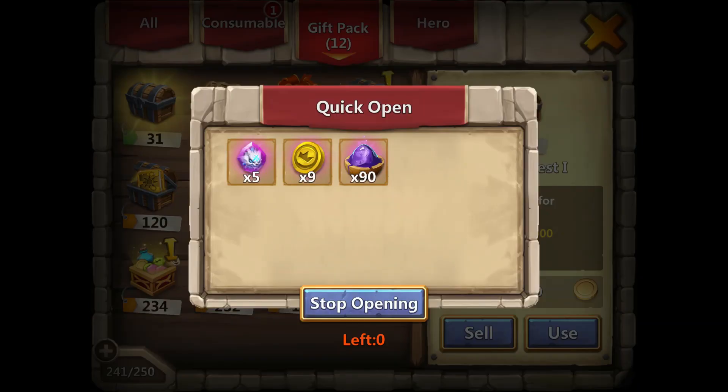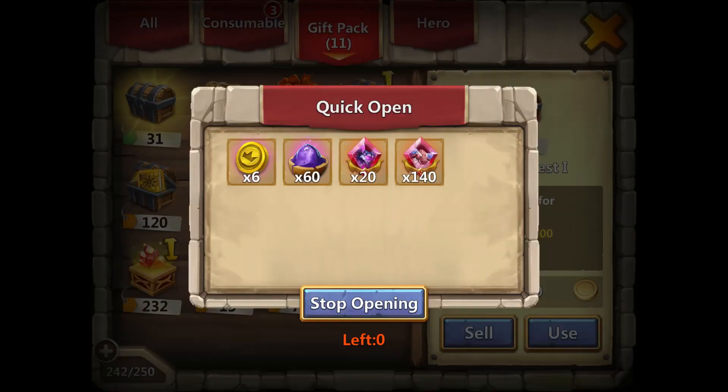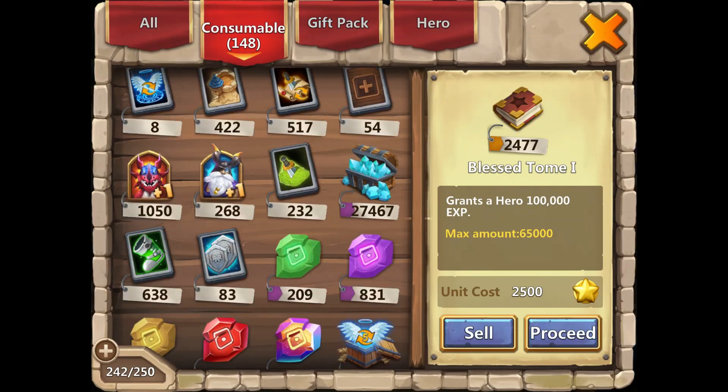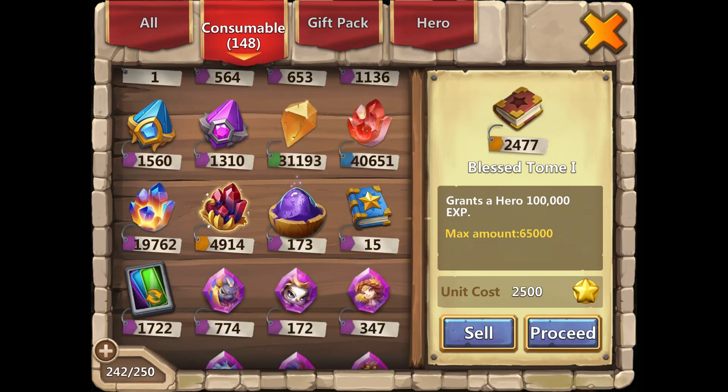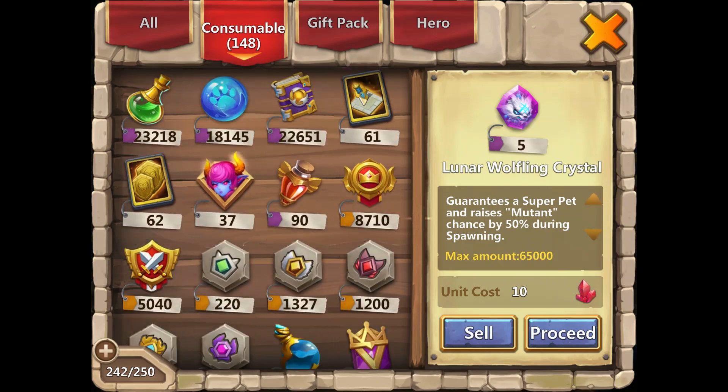I didn't even get any hero scraps, which is fine. 90 magic powder is pretty good, so we'll go with that. Then from the three-pack, let's see what we get — okay, we got vestige, which doesn't really help me, but we also got some magic powder, which is good. I do need some magic powder.